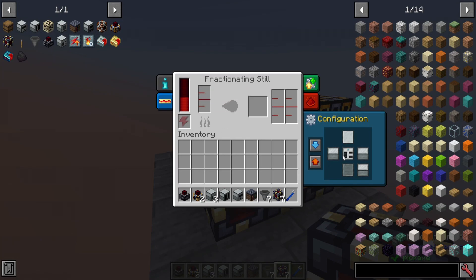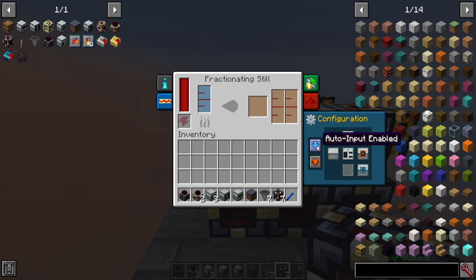To connect not just the power but also the items: it'll be pulling in from the back side and outputting to the right. With auto input on, we should get crude oil being processed into a multitude of things — a solid possibly, and two liquids. As you can see, we get heavy oil and light oil. Neither will be processed until there's at least 100 millibuckets of it, so this is an ongoing process.